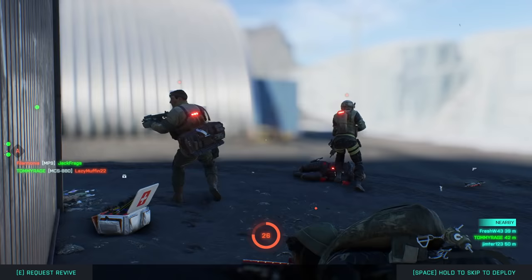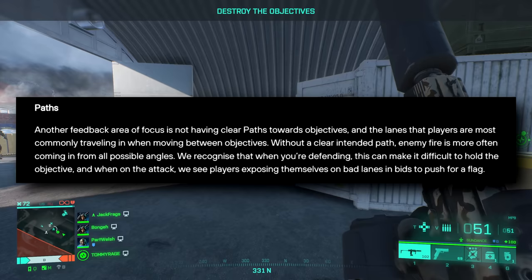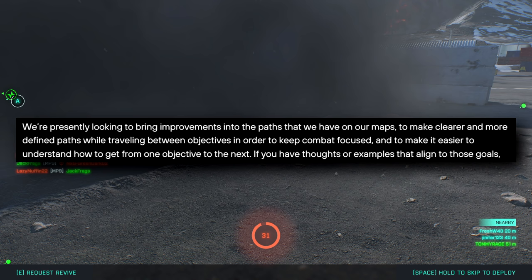The penultimate section is paths. Another feedback area is not having clear paths towards objectives and the lanes players most commonly travel when moving between them. Without a clear intended path, enemy fire comes in from all possible angles. They recognize that when defending this makes it difficult to hold the objective, and when attacking, players expose themselves on bad lanes trying to push for a flag. They're looking to bring improvements to map paths to create clear, defined routes between objectives in order to keep combat focused.